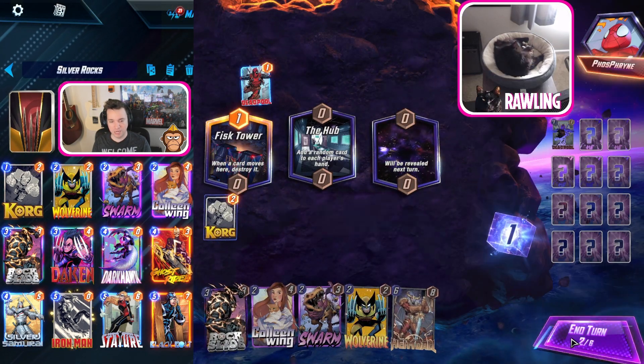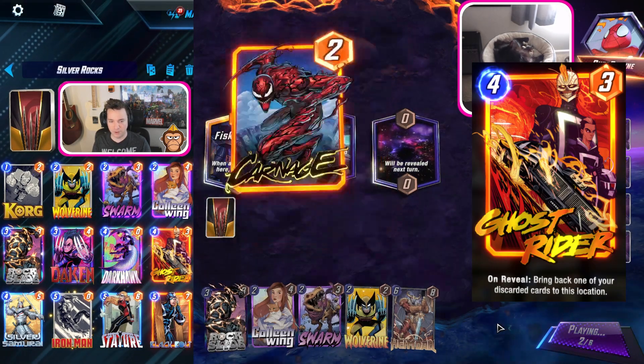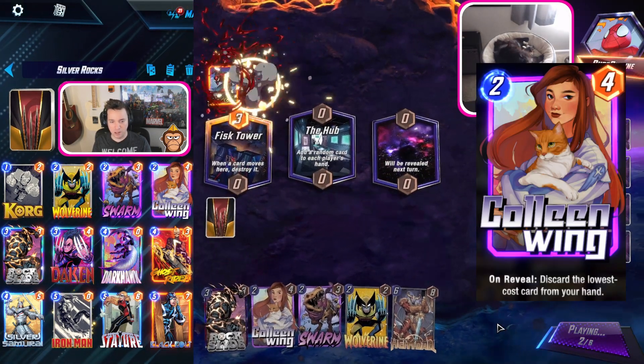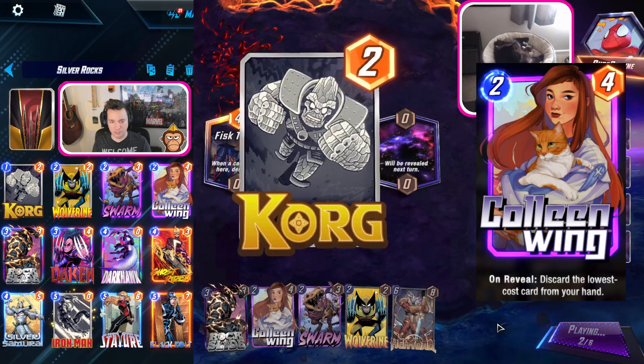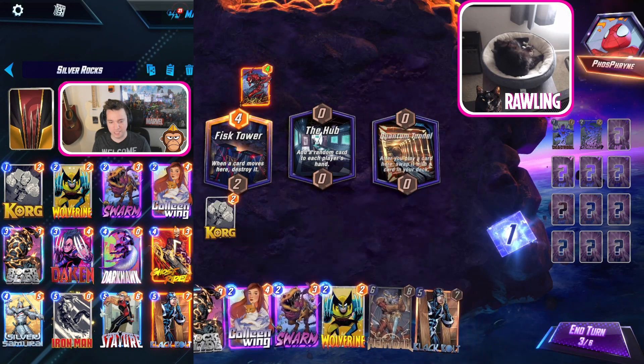If Silver Samurai discards Darkhawk or Iron Man, we have Ghost Rider to bring them back for extra power. We have Calling Wing in here for our Wolverine, so we're also running Swarm as a secondary, and she can also discard the Shard from Daken.